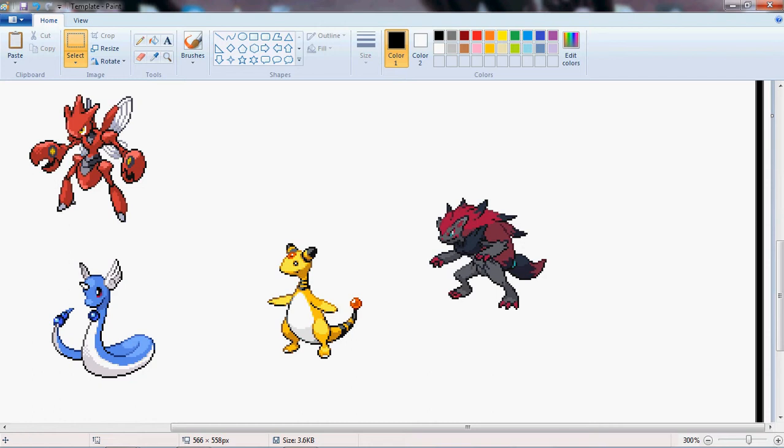We're going to have its mane going all down here — somehow that would fit on. We want Scizor's claws or legs here, maybe both. So let's get to work here.